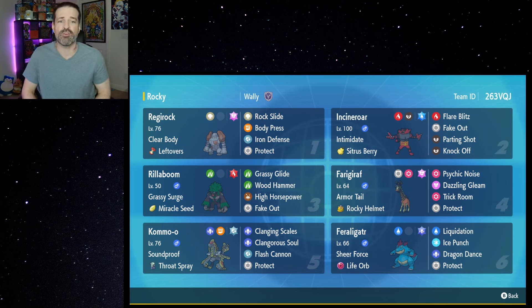Since Regirock is able to set Trick Room and isn't incredibly fast, it's really nice because you'll be able to potentially get some flinches on faster Pokemon once Trick Room is up. Regirock's strategy is to go with Iron Defense, get extremely bulky from a defensive standpoint, and then go for Body Press to knock out some Pokemon.